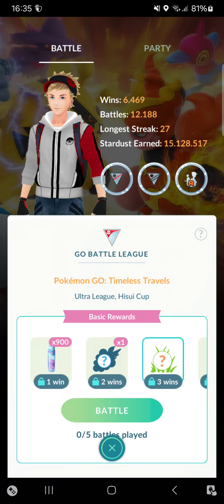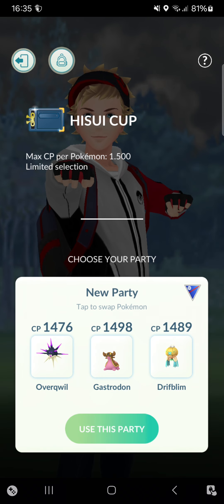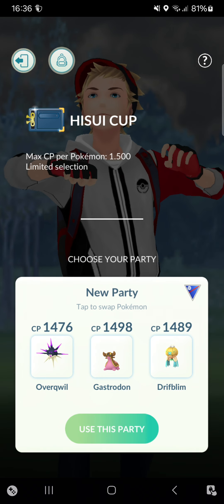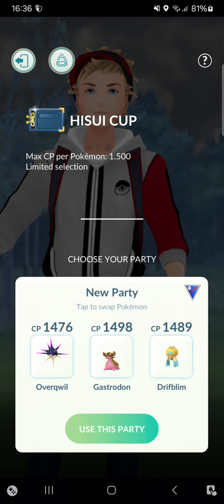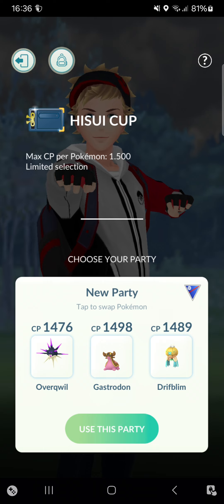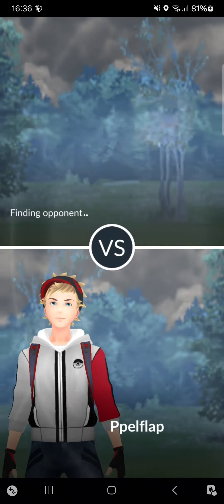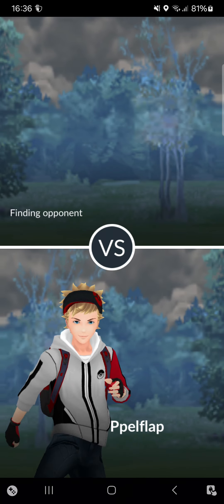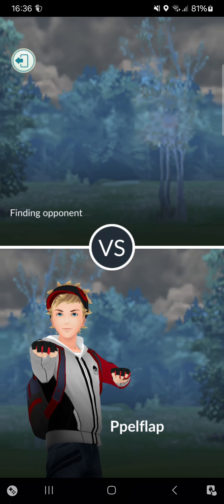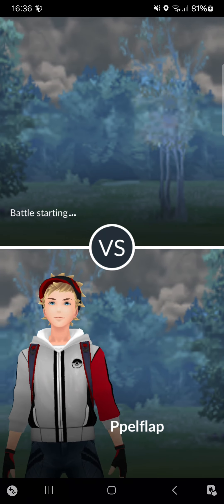Welcome back! Today I'm doing the Hisui Cup and testing out Overquill. It's a Poison and Dark type with Poison Sting as fast move, Aqua Tail and Shadow Ball as charge moves. I'll be assisted by Gastrodon and Driftblim, and we'll just see how this goes.